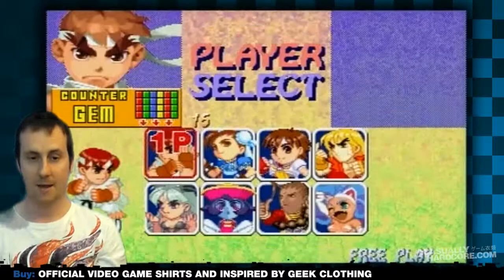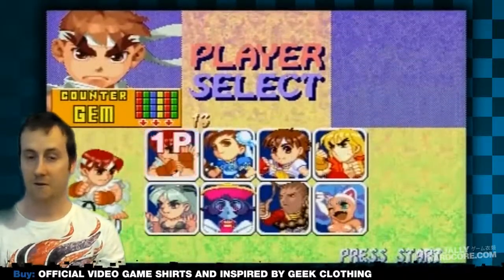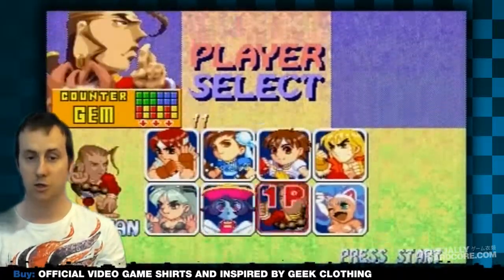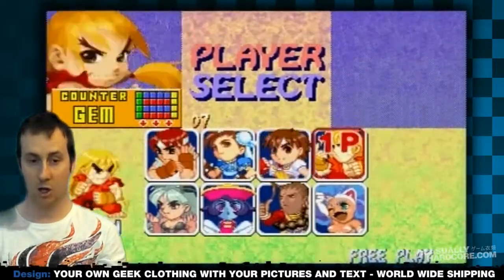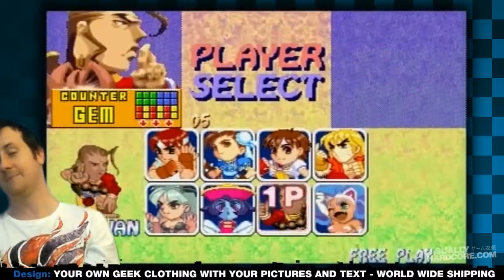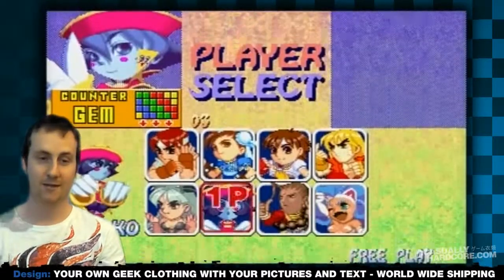The game features various classics from fighting games. We've got Ryu, Chun-Li, Sakura, Ken, Felicia, Donovan, and Morrigan from the Darkstalkers and Street Fighter games.